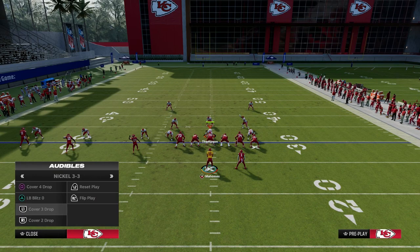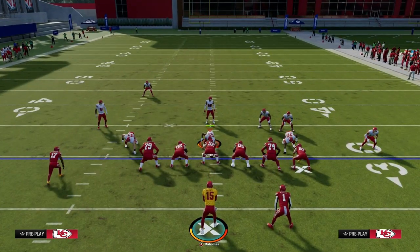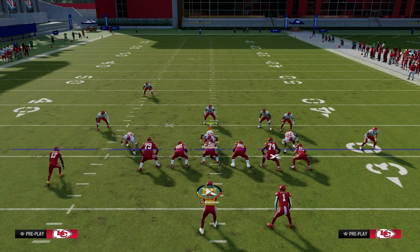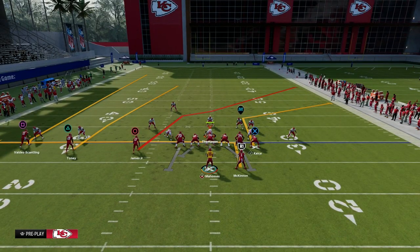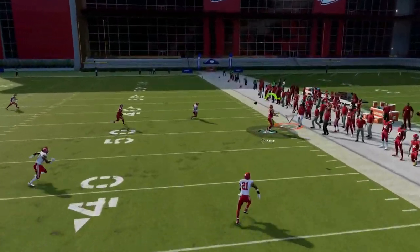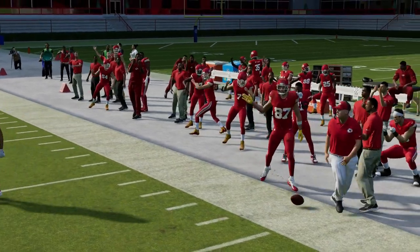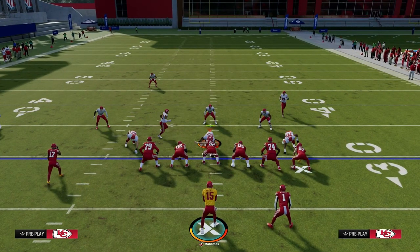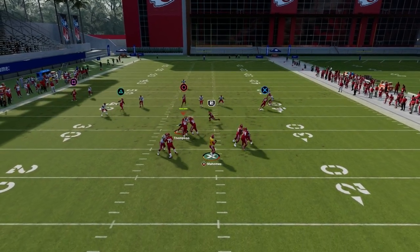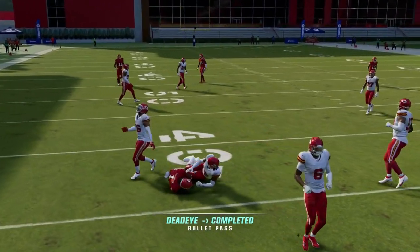The last thing I want to show you is against Cover 3. An interesting feature here: if the user goes left to try to stop the play, the deep crosser to the receiver will actually pull the third defender, and you'll be able to throw that tight end route on the corner just like that. So you have really simple reads out of Verticals. And the last thing about this play is you do have your running back out of the backfield — if they're not playing hard flats, just take your running back and take the easy yards the defense gives you.